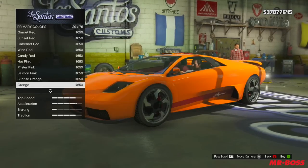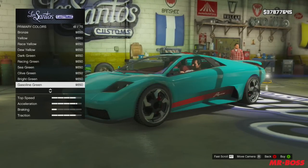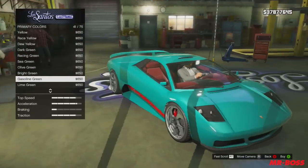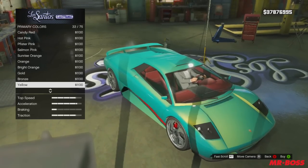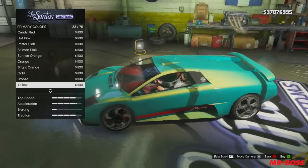The first pearlescent that I'm going to be looking at really works best on any super car, and we're going to be starting out with the gasoline green metallic color. Now this doesn't look all that great on its own — it's kind of a bluish sea-dewish green — but if we pair it with the yellow pearlescent, just a regular yellow pearlescent, you can see it really makes this car pop.